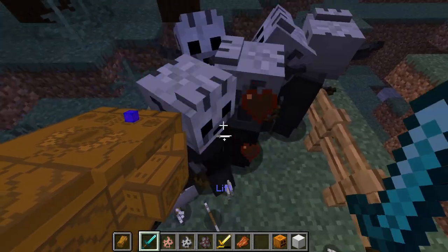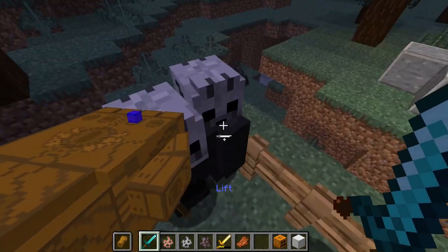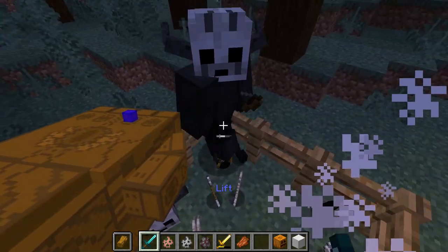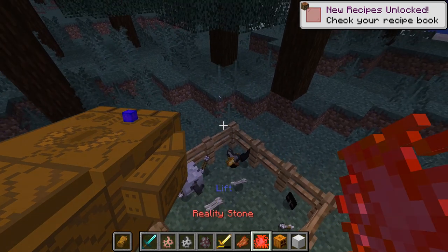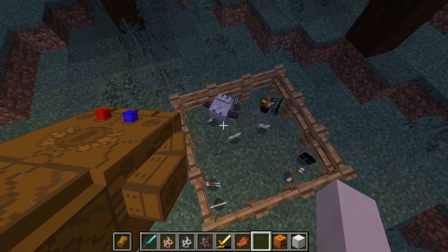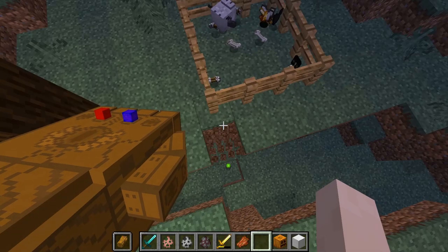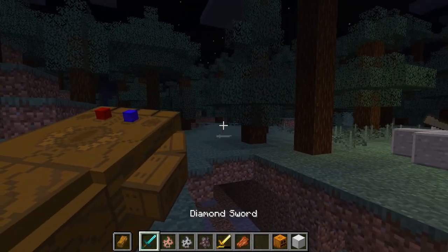I'm pretty sure these guys give you the reality stone because that's how it was in the movies, so it only makes sense that it would be in here as well. We got the reality stone. Right-click and we can add that to our gauntlet. We also got a dark elf skull — kind of cool if you're into that kind of thing, but I don't want to waste inventory space.